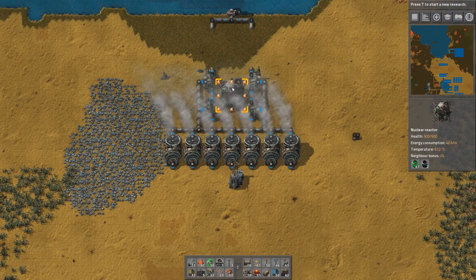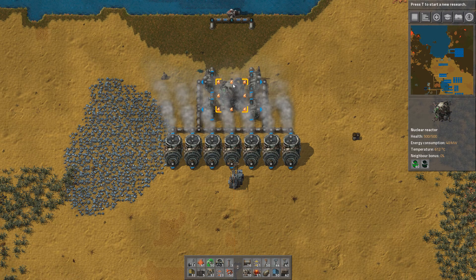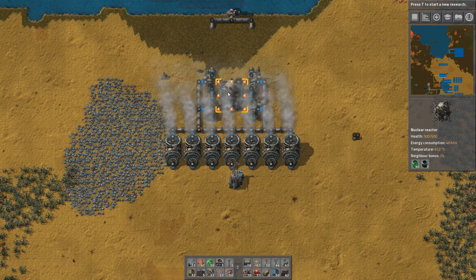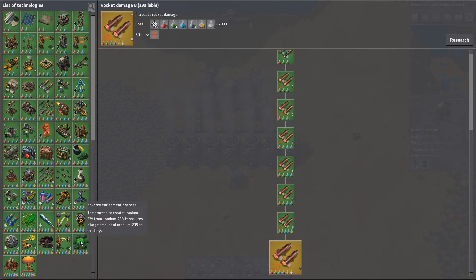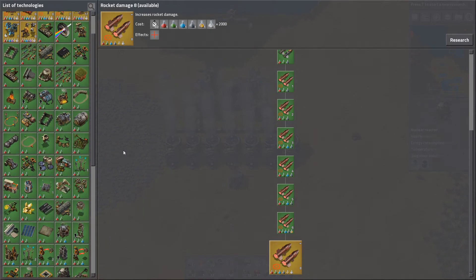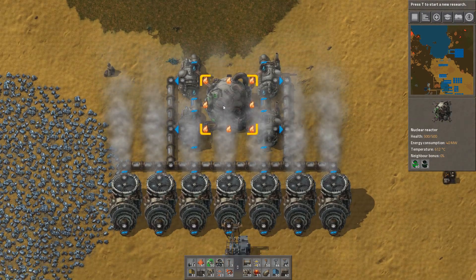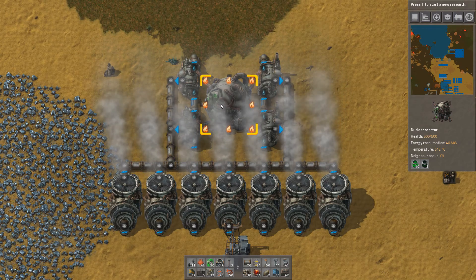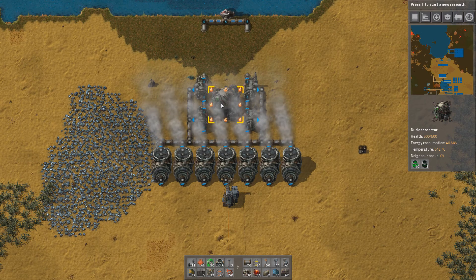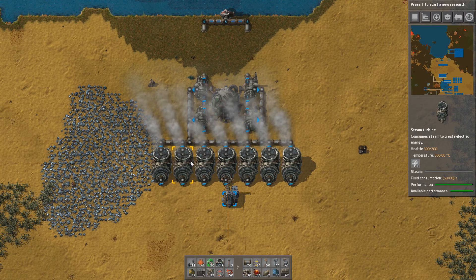Using nuclear power is best when you have a quite large base, since there is lots of research to be done to get to the uranium enrichment process. You end up with lots of energy from uranium and nuclear parts, so you probably have a quite large base with lots of stuff that needs power as well. Nuclear should be the priority power source at that stage.